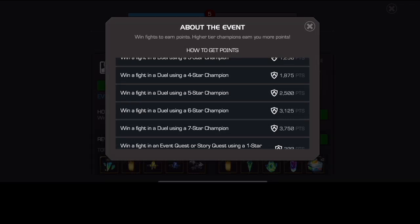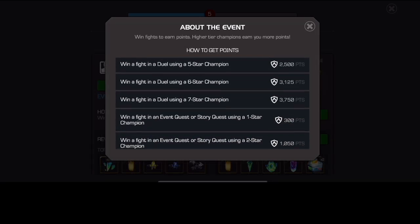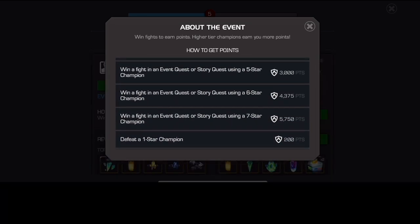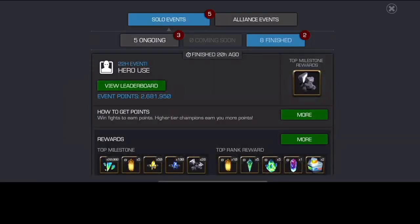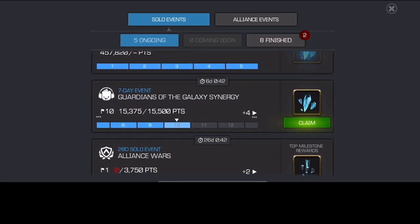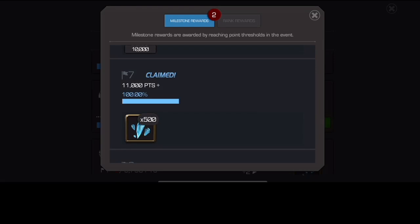You can do 5 of the easiest duels of all time and get over 15,000 duel points. The most obvious use of 7-star champions in event quest or story quest — if you need cheap arena points, just go to Remo Legends Chapter 1 with a team of all 7-stars. This is especially good if there's a mutant combat or mystic combat seminar event going on at the same time, and use those to your advantage as well.